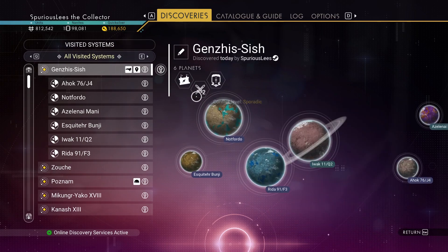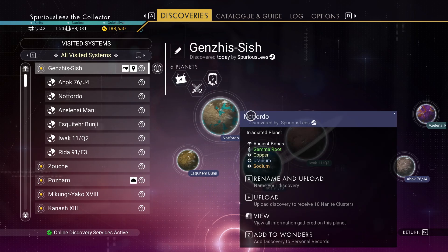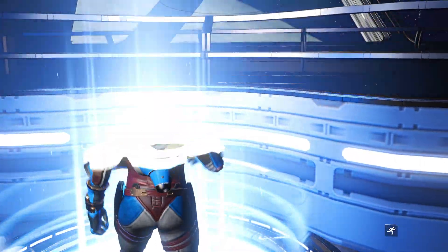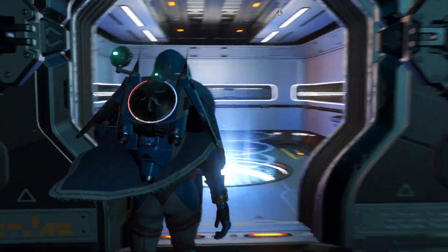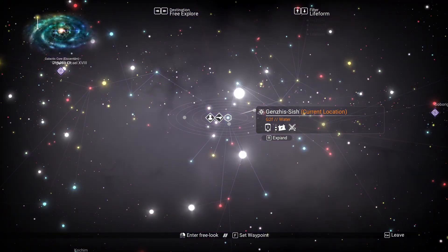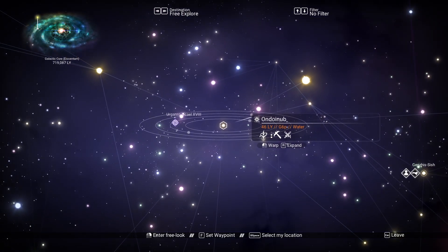Gamma worlds are actually a dime a dozen too - let's move on, let's keep searching. I want to find this swamp. It's usually very easy to find a swamp. Got water there - looks like only four planets, maybe a moon. But moons don't matter because they don't have water, and we're looking for fishing spots.